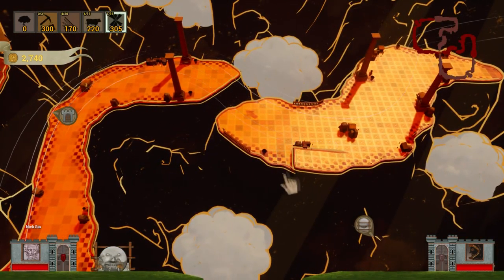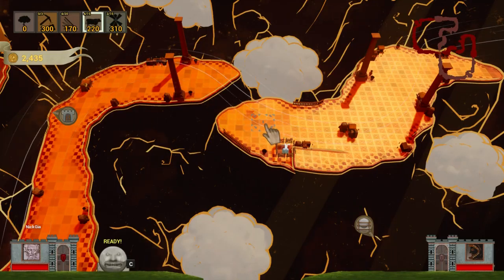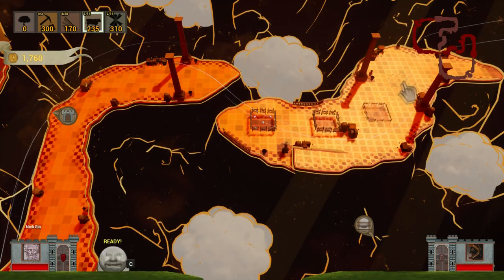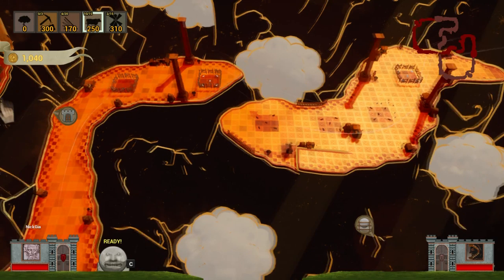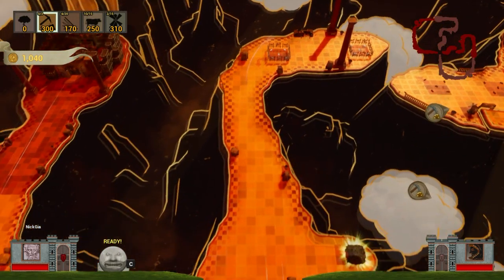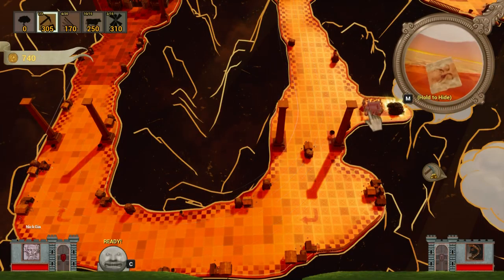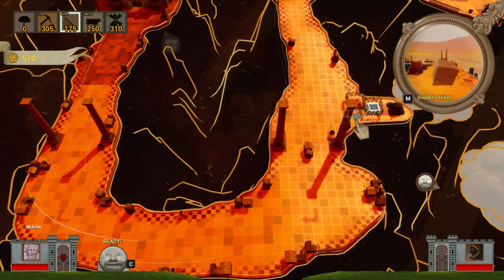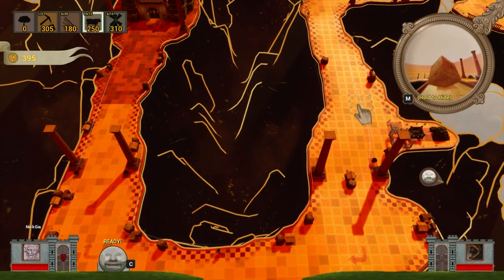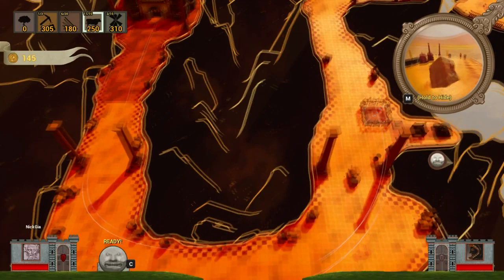Alright, where else are we going to put stuff? Done - twenty-four hundred dollars. Getting way too strategic with things. And eventually we're going to be able to have - there it is. I think we're out of money. Alright, here we go.